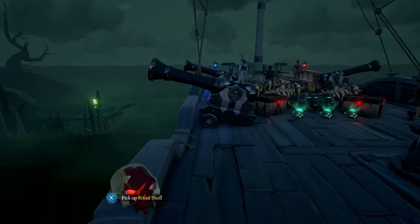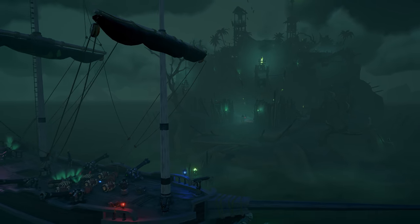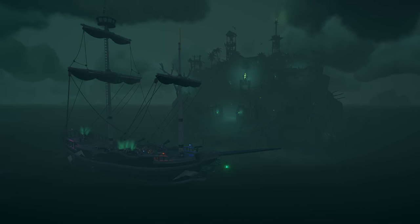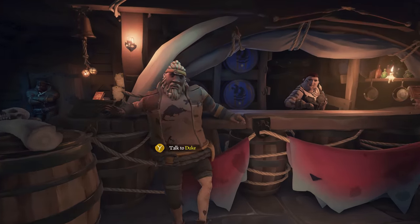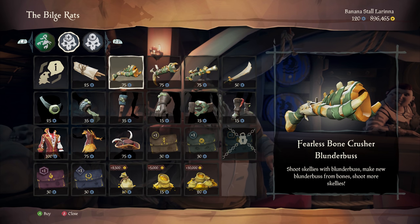And if you've got a spare ritual skull to hand, you can trigger the Fort all over again, and battle your way towards even more of the rich stuff. And you can use your new wealth to grab a variety of new cosmetics which have landed in Duke's Black Market.